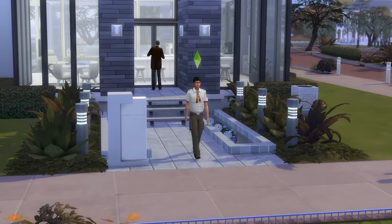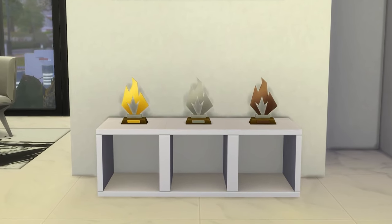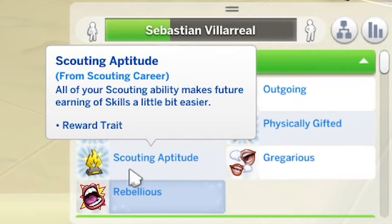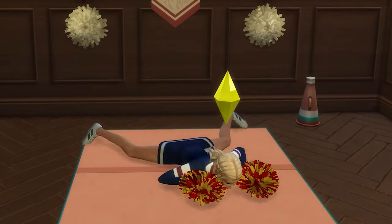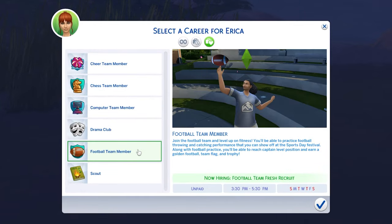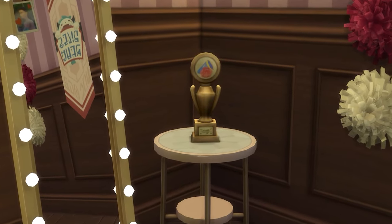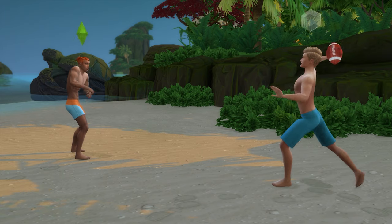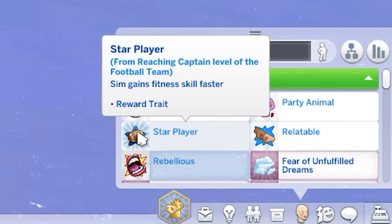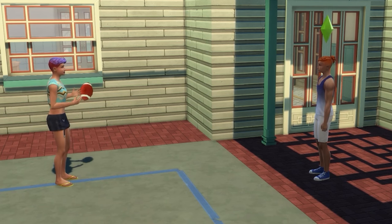If you have Seasons, having child or teenager Sims join and progress through the Scouts after-school activity can earn them Scouting Trophies, and reaching the top rank as a Llamacorn Scout provides the Scouting Aptitude Reward trait, which increases skill gain across the board. If you have the High School Years Expansion Pack, you can start collecting trophies as a teenager — entering the Cheerleading or Football Team and reaching rank 3 provides either a Cheerleading or Football Trophy, plus a bonus trait: the Cheer Champion trait for cheerleading or the Star Player trait for football. Both traits increase the rate at which your Sim trains the fitness skill, which is hugely helpful for progressing through this career.